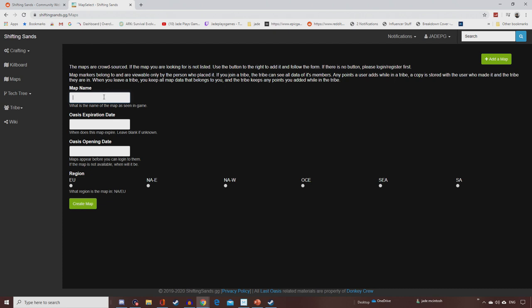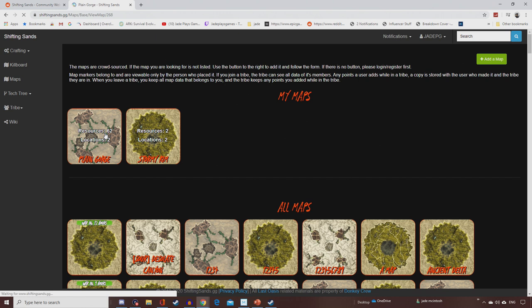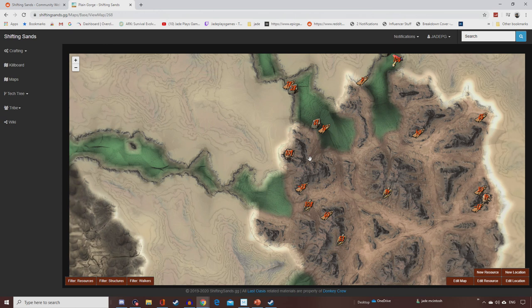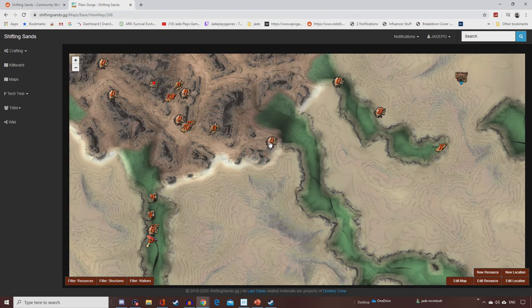You can create a new map entry — for example, Sleeping Giants — pop in the map name, how long it's going to last, how long it opens for, and what region it is. Then you can click on the map and start adding waypoints and markers for new resources and locations, and edit them too.